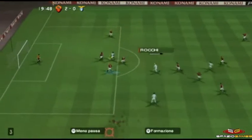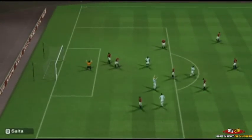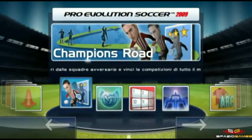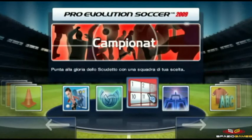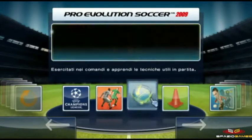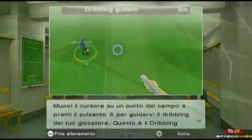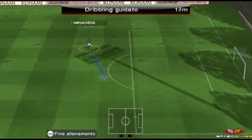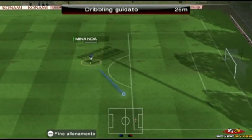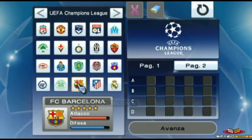Questa edizione Wii di Pro Evolution Soccer 2009 ridefinisce molte delle dinamiche sportive a cui tutti eravamo abituati. Rispetto alla già ottima passata edizione, vi è da segnalare la conferma di tutte le modalità precedentemente disponibili, alcune delle quali presenti in esclusiva per Wii, oltre ad alcune nuove opzioni. Si parte dall'utilissimo tutorial, che in modo semplice e piacevole permetterà di apprendere tutti i comandi, fino alla possibilità di disputare la UEFA Champions League in partite singole o come intera competizione.